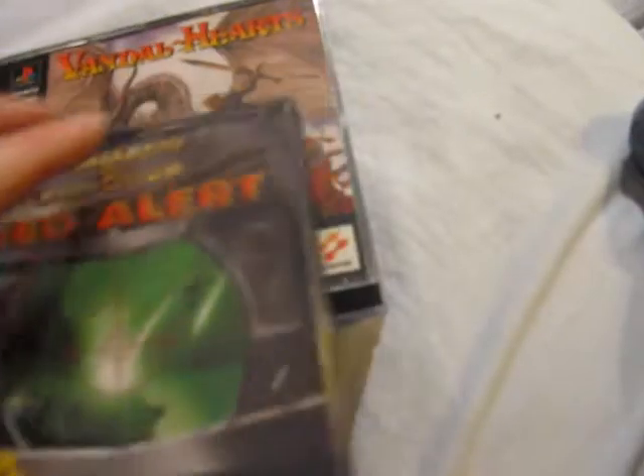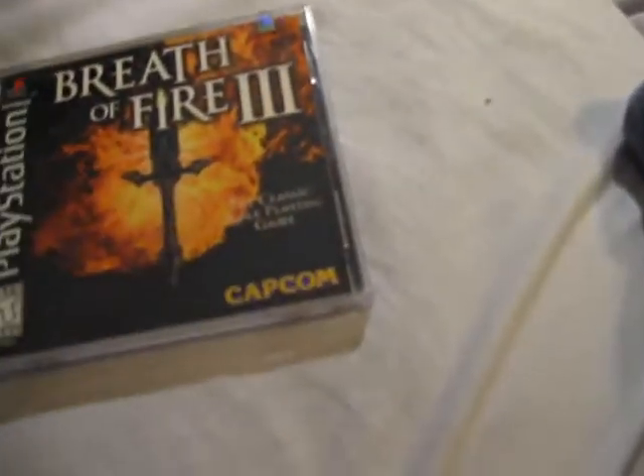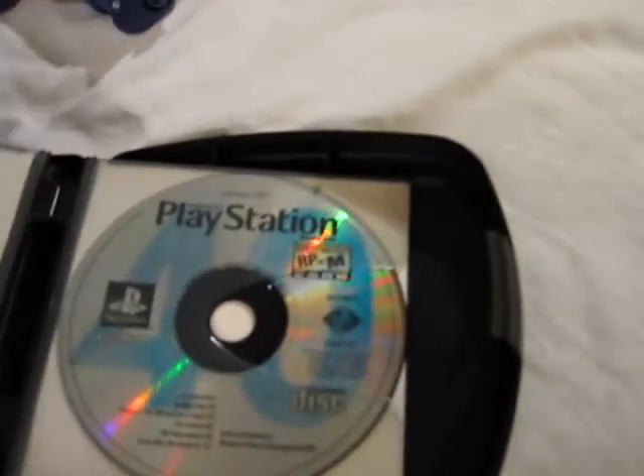Here's Command & Conquer Red Alert. One that looks pretty neat — Vandal Hearts, with instructions. Breath of Fire 3. In here, the original owner stored PlayStation Magazine discs. There's issue 33 and 35, and then older ones: March 2, September 2001, September 2000, October 2000, February 2001, etc.